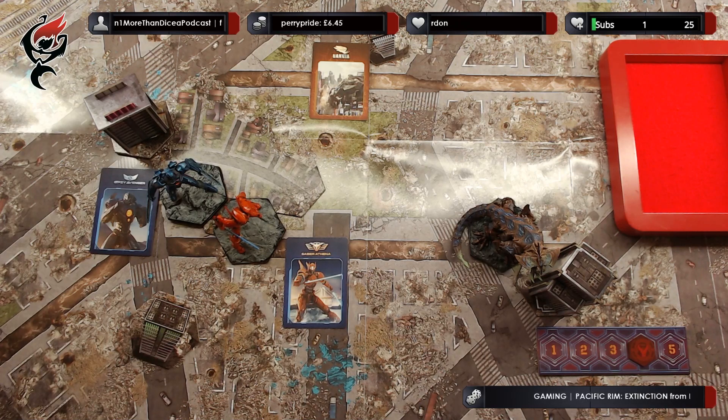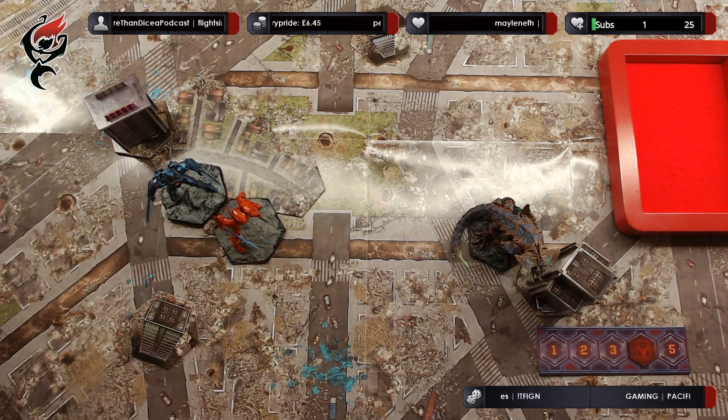Starting at the end of round four, we must check for the end of game. Each side rolls one combat die and adds all successes together — if less than four total successes are rolled, the game continues. At the end of each subsequent round, each side rolls one additional combat die until the game ends. Alternatively, if during any round all Jaegers or all Kaiju are defeated, the game ends immediately. We roll two combat dice — four or more successes will mean the end of the game. That is just two successes, so we return the action cards and continue to round five.